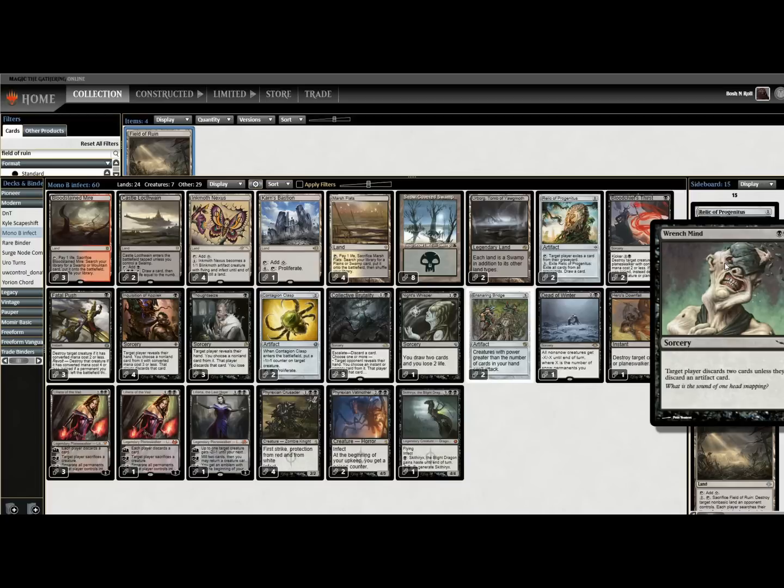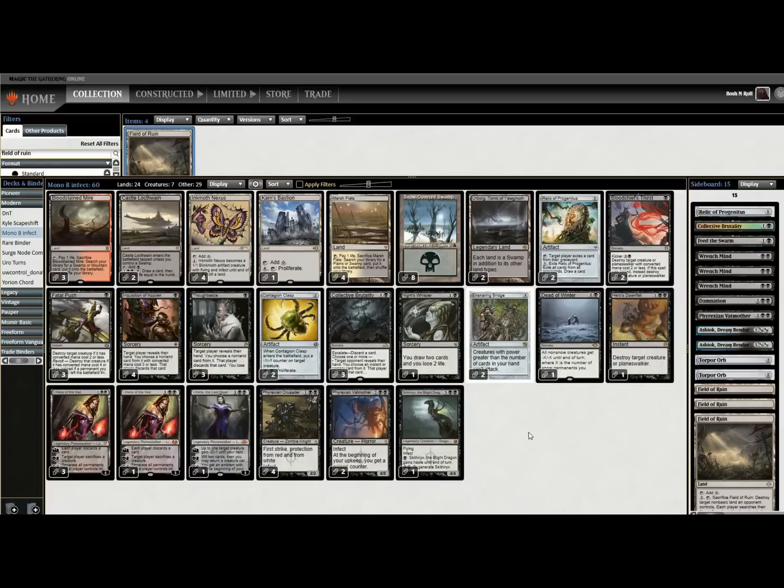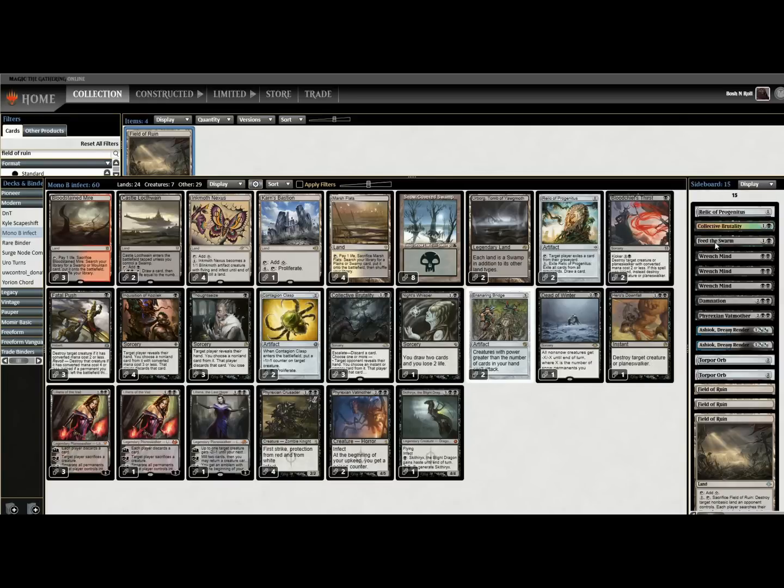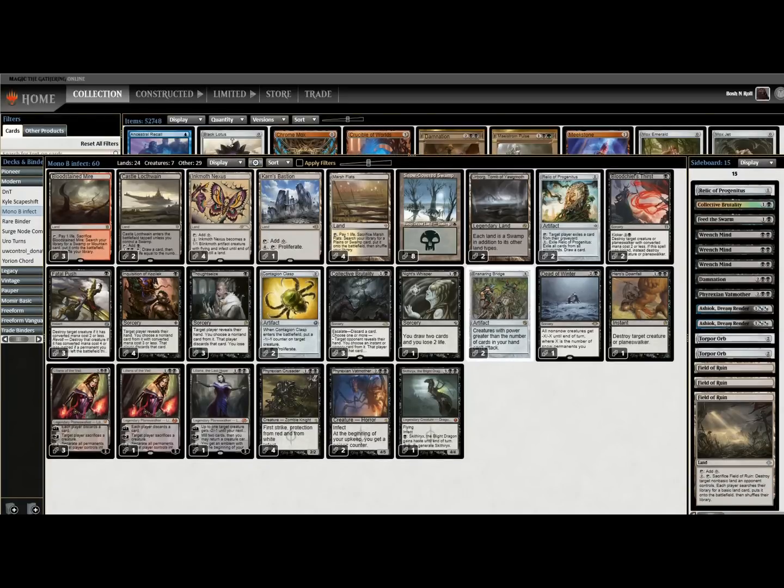Wrench Mind in the sideboard if we need to lean heavy into shredding their hand. Feed the Swarm is a cool new removal spell from Zendikar Rising — it can destroy an enchantment, which is not something Black has been able to do in the past. Those are my initial impressions. Let's see how this plays out in practice.